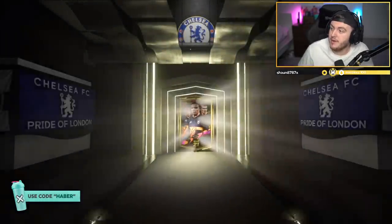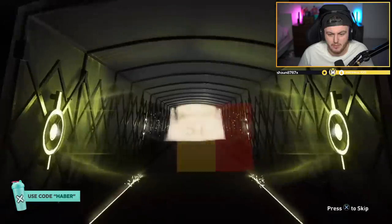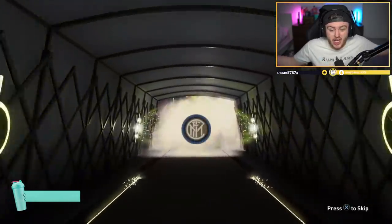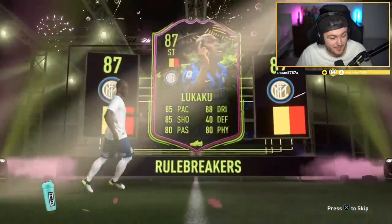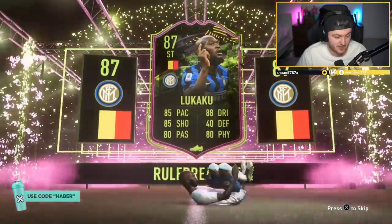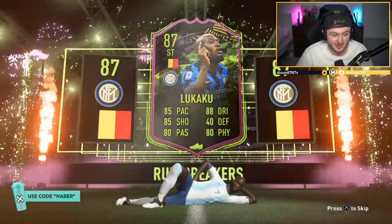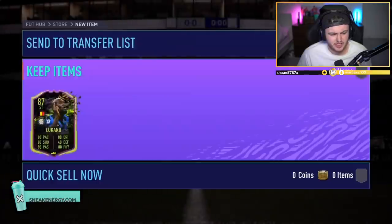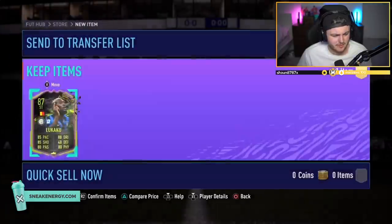He's got FIFA points on his account, so he could get something good here - EA might see the FIFA points and give him something good. It's going to be a rule breaker. Lukaku! Bolingoli! You can't stop the shine, you simply can't. That is actually a really good card in my opinion - that's a usable card. Get that in a Manager Masterpiece and you can score some crosses with that. What's he worth? I feel like this card is worth a decent amount of coins. Over 100k? We'll take that - very, very nice.